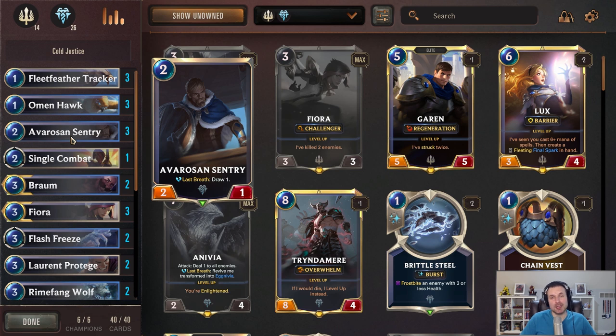Everos and Sentry is one of my favorite cards in Freljord — it's just amazing. It doesn't look like it's doing a whole lot, but a 2/1 for 2 that cycles itself — essentially when it dies you draw one — is pretty good, and it's fantastic at stalling.